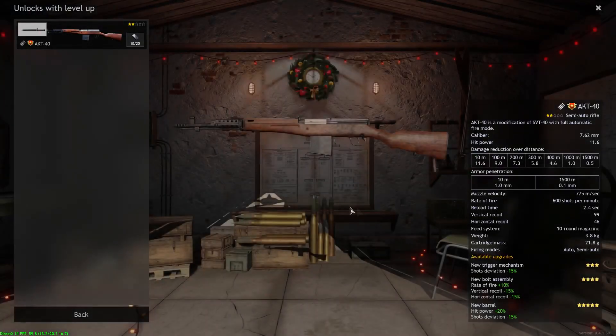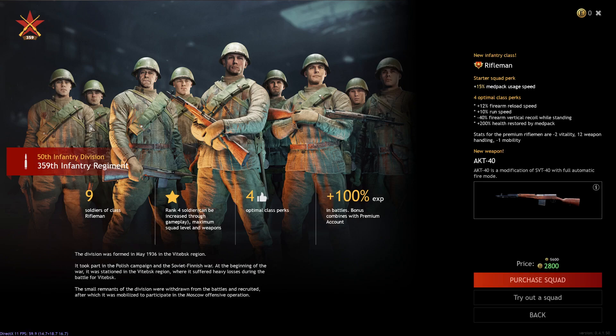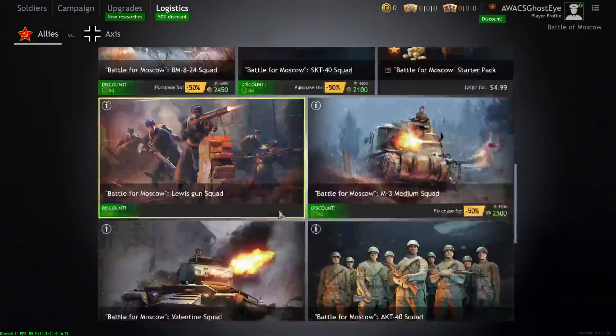The AKT-40 Squad is not that bad — it's a semi-auto that can also be fully automatic rifle. You get nine troopers that you can swarm objectives with. You can be very aggressive with this squad. Honestly, for 25 bucks, if you're looking for a really good, decent infantry squad, the AKT-40 is not a bad option at all.